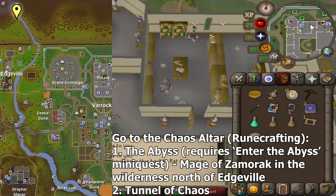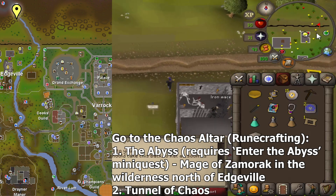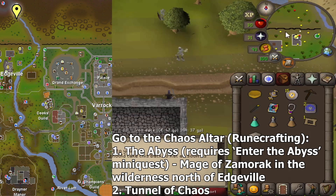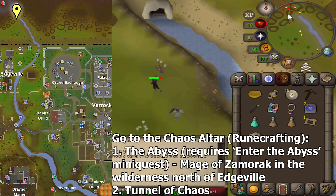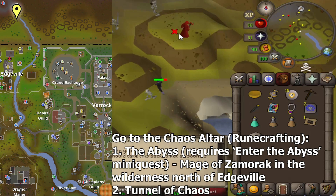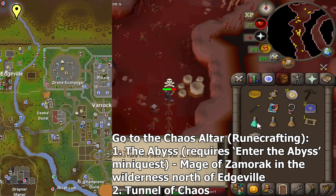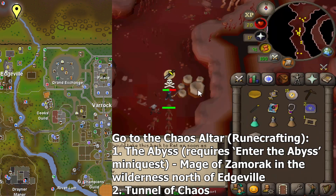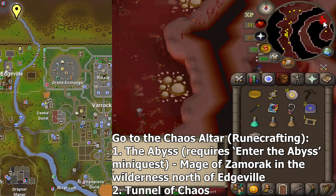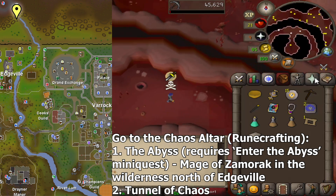I'm first going to show you how to get there using the Abyss — I would recommend this if you can't get a Chaos Talisman. You would need to do the Enter the Abyss mini-quest first, but that only takes about 5 minutes. Assuming you have already completed the mini-quest, first go to this area in the Wilderness just a bit north of Edgeville, right-click the Mage of Zamorak and choose teleport. Go around the Abyss and look for traps you can pass like the eyes, the gaps, the rocks, etc. Just click on one of those to get through, and if you're failing, just keep clicking to keep trying. When you do get inside, the portal to the Chaos Altar can be found to the north — it's called the Chaos Rift.